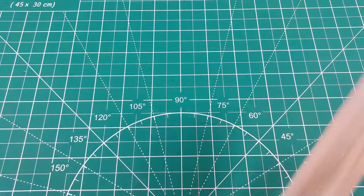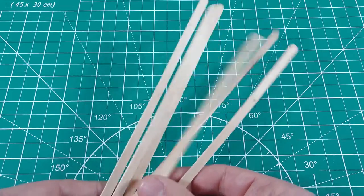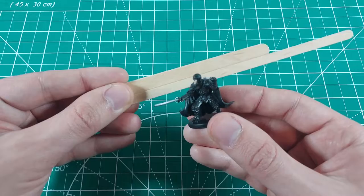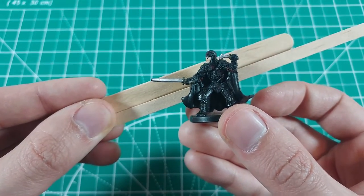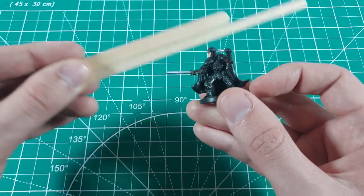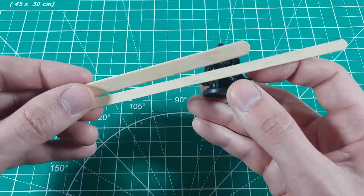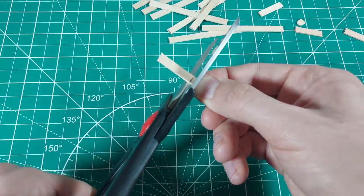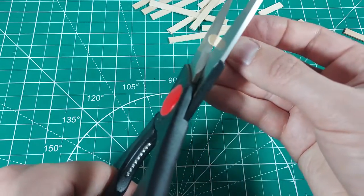I will be using wooden beverage stir sticks for most of the frame. These are handy for simulating wooden boards in miniature scale. I find their slimmer shape to look more realistic than popsicle sticks when juxtaposed with miniatures. These stir sticks are easy to cut with scissors on account of their thin shape.